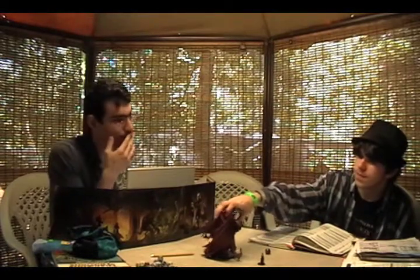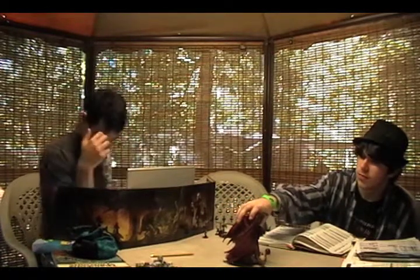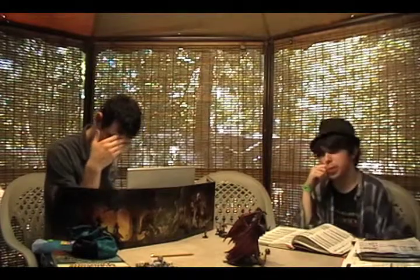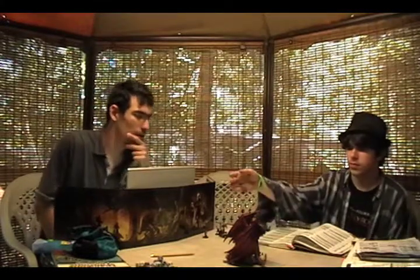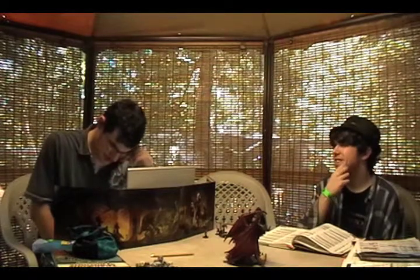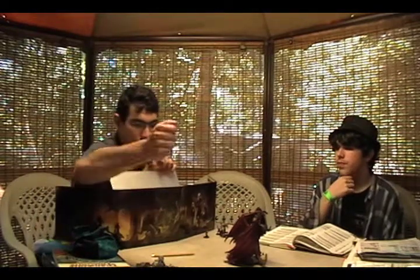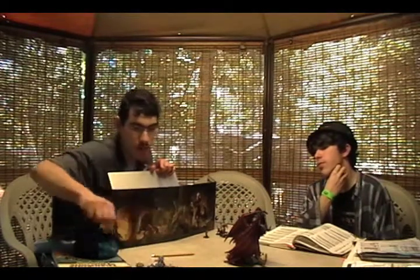Orcus moves up and uses the Wand of Orcus against Baradil. Alex rolls a 12 plus 38 — that's a hit, 50-something. Now rolling the damage: three D12s. Two, twelve, fourteen, eight.